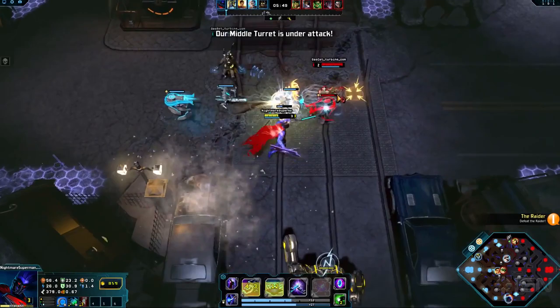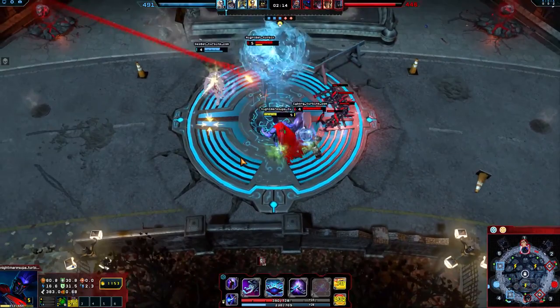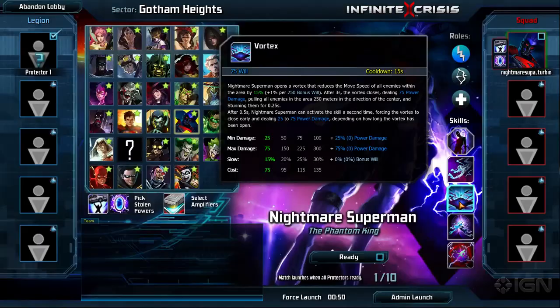Syphon and Fuse is great for its versatility. Its damage-to-shield bounce provides efficient trades with enemy champions, and its shield-to-damage bounce offers reliable support when in lane with another ally.